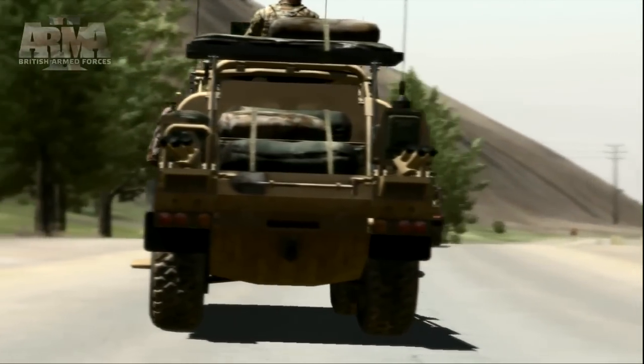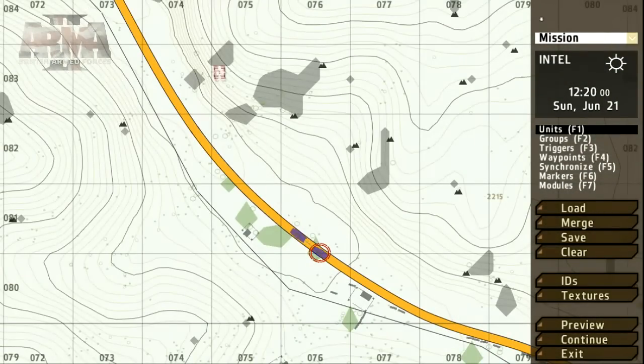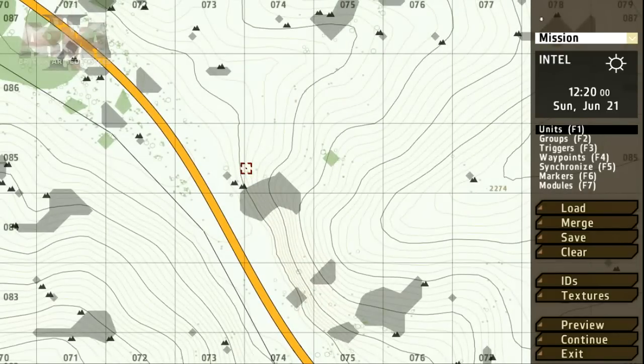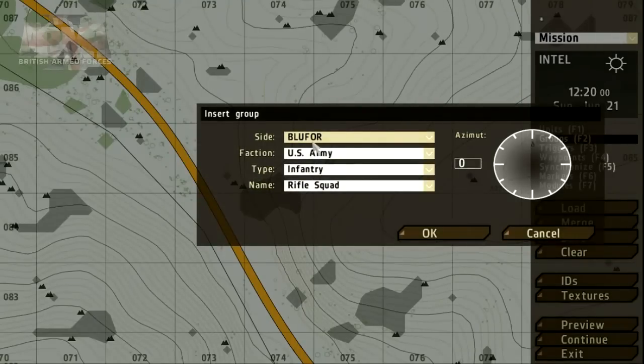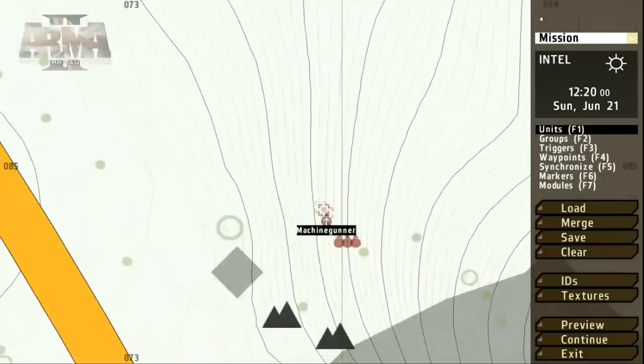Now we need to give them something for which to look. To place a group of Op4 units we also use the group tool, double-clicking on the map where we'd like to place the unit. We get fewer but all of the important options to set. Select Op4 in the side parameter and click OK to place. With the unit selected, holding shift and the left mouse button lets you freely adjust its direction.